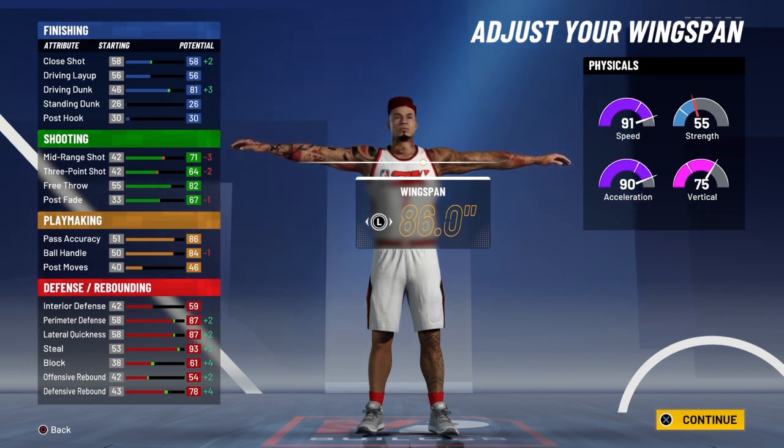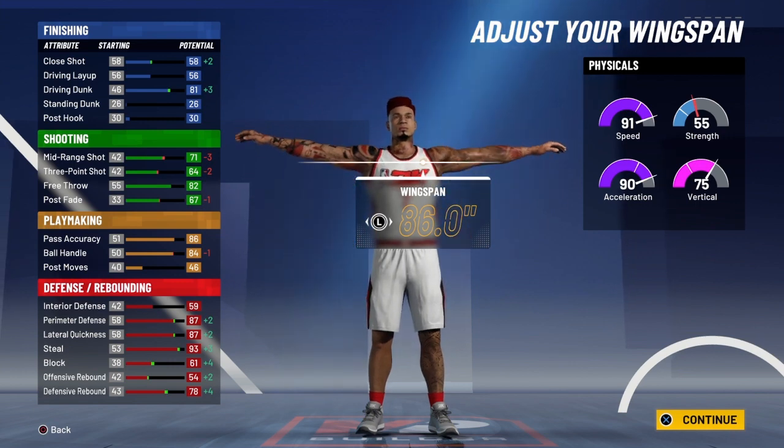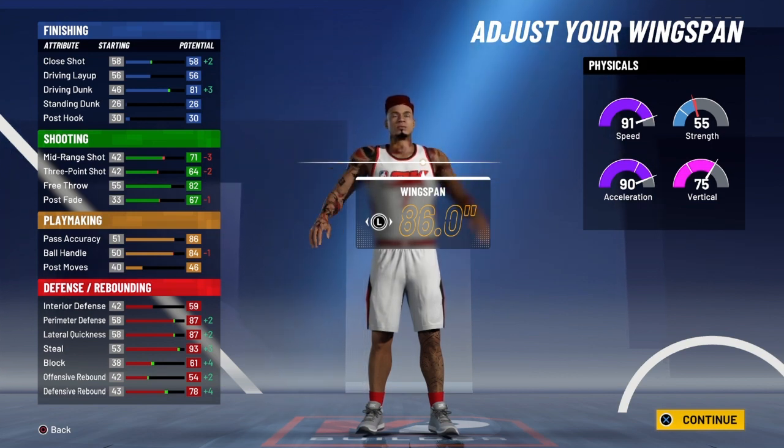At 99 overall, that'll put you at 85 driving dunk, which means contact dunks. You only get the one finisher badge, but you get contact finisher on bronze. With the speed and momentum spam you're dunking on people — you're gonna slam on people and they're gonna look crazy. Trust me, it's not a game.